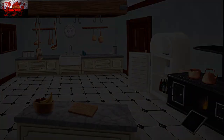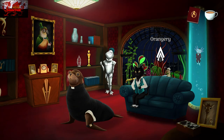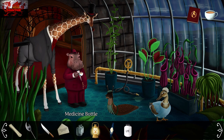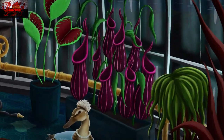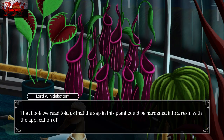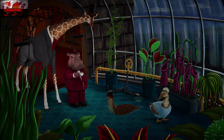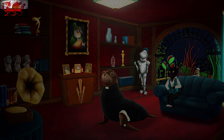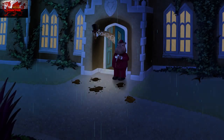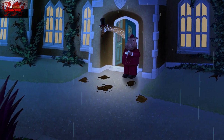Go to the orangery now — drawing room first, then into the orangery. Use the medicine bottle on the tropical pitcher plant to get some sap. Then head back outside and use the sap on the mud where the key print is. Use the bottle of sap on the mud.